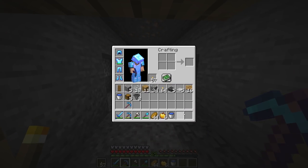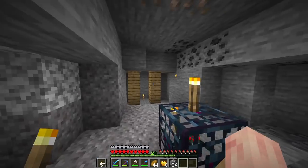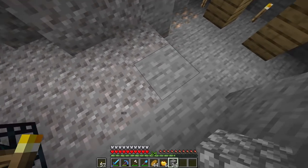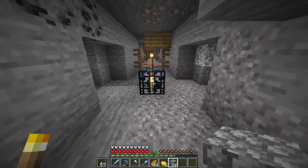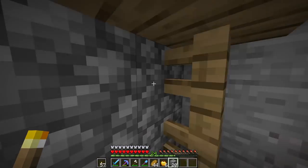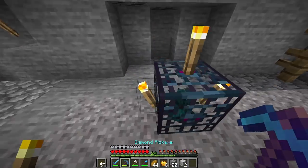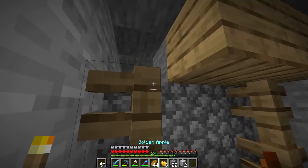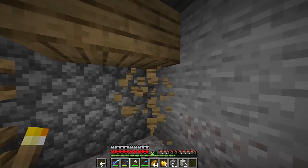The first step is to map this out with some cobblestone. We have to make this room four blocks in each direction — so one, two, three, four on each side — and then we'll mark out all four directions. We have this giant room that'll be nine by nine overall. What we need to do now is hollow out the entire room.